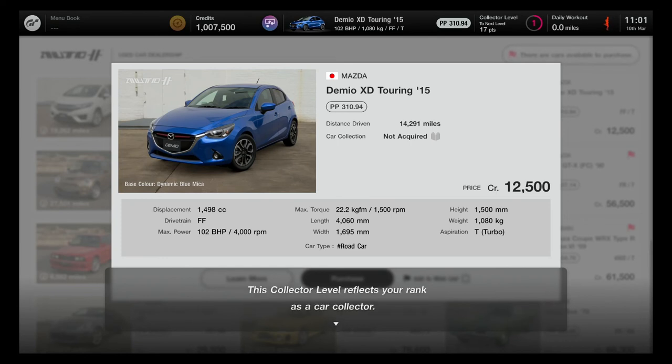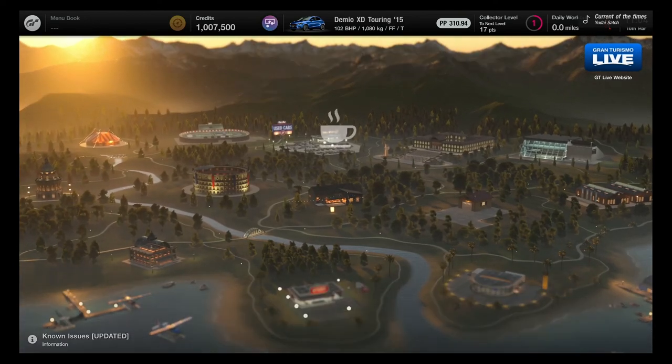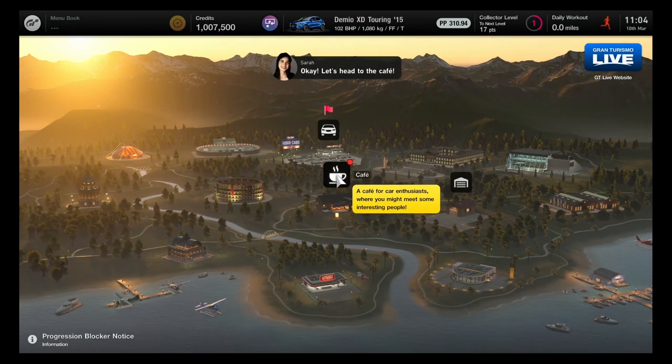Just a funny note — they're still ironing out some bugs in the game. When I purchased this car it gives you a lot of information at the bottom, some text to read, and Sarah has a lot to say, but the overlapping text just wouldn't get out of the way. Anyway, with that done let's jump into what it takes to collect the second car.